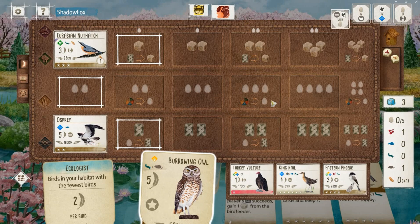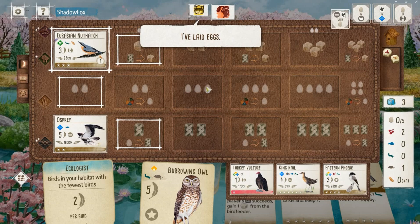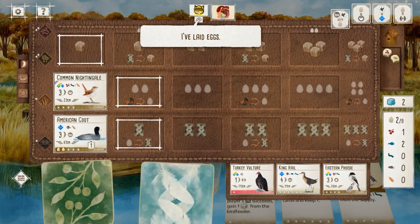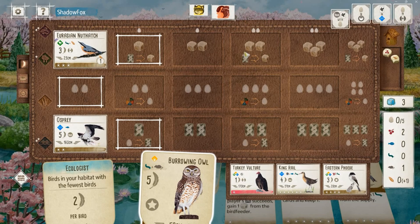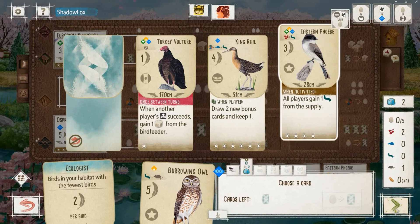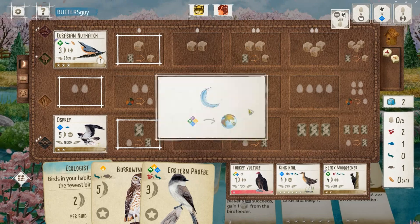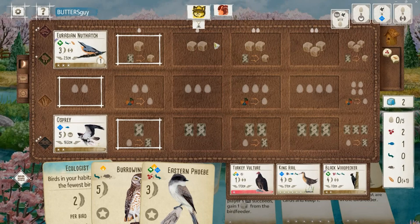We finally see the Common Nightingale from my opponent. I reciprocate with my Osprey. We get a free cherry from my opponent, which is pretty great. I think about the Burrowing Owl but then I stop — my opponent only has one platform nest. That Eastern Phoebe could be very beneficial: I could gain it, play it with one of the cherries, lay eggs, have two platform nest birds for the round goal, and generate the worm I need for my Burrowing Owl. That's what I decided to do — the Phoebe ends up being a clutch little grab at the end of the round.